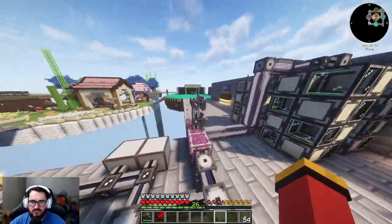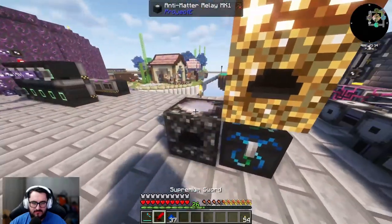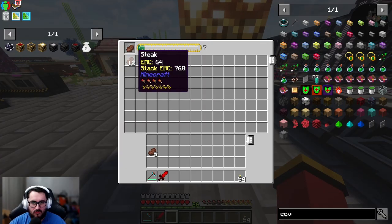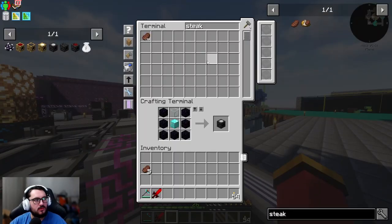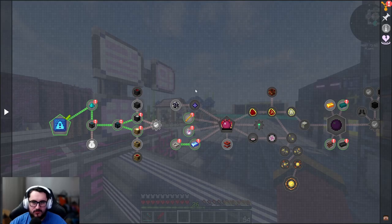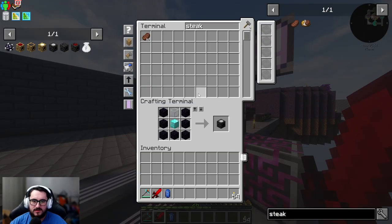We can use an anti-matter relay mixed with something like covalence dust, and I have storage for all my EMC to make this go a bit faster. Even doing it for just 45 seconds to a minute, we've collected 128 steaks which is absolutely insane. We do want to continue to the philosopher's stone to get everything going.